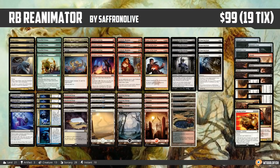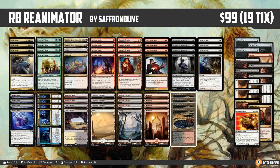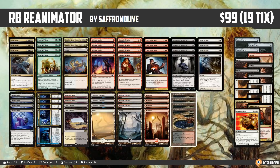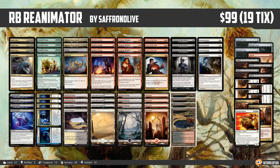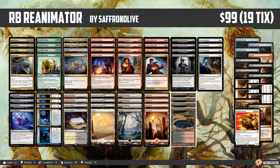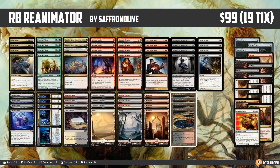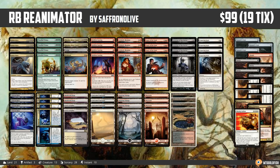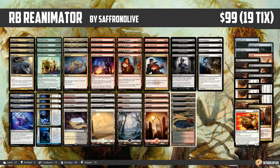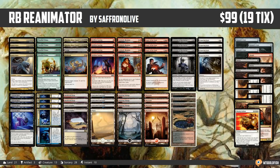So what did we learn about Red-Black Reanimator in Modern? Our video matches went 3-2 but our overall record was closer to 3-5. We played a massive string of blue-X control style decks with tons of counterspells — Remands, Mana Leaks, Cryptics, Spell Pierces — and those matchups are really rough. They all played out repetitively: opponent puts pressure on the battlefield and just counters all our big stuff, leaving us with cards we can't cast. Not all that entertaining.